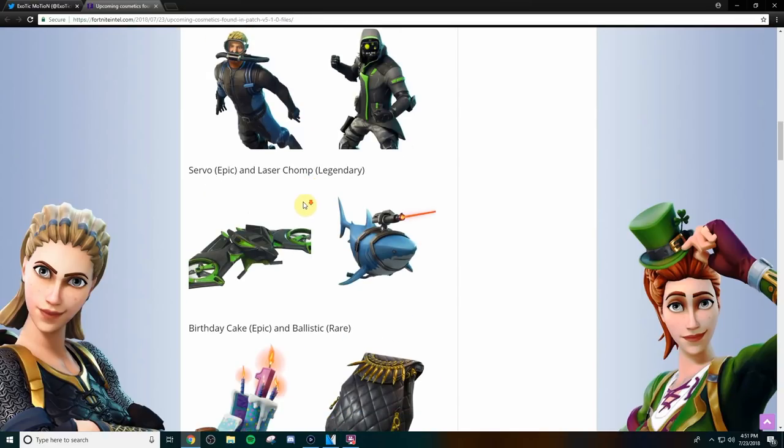Now we have the gliders. This one is the second legendary glider added to the game — the first was the Chinese dragon, which I actually have. I'm probably going to buy this one just because it's legendary and they're rare. Not everyone has them because they're too bulky and get in the way. I might also get this other glider because it matches this skin really well and looks really cool.